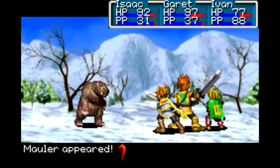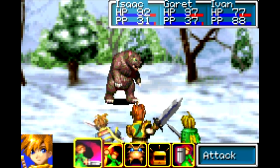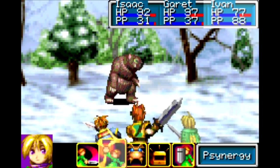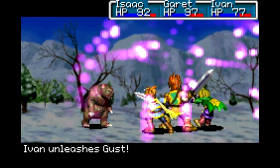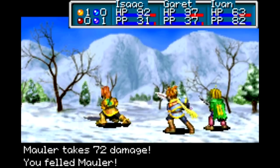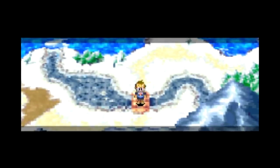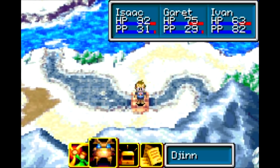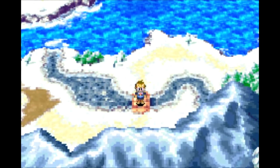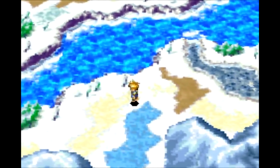Here we got another new enemy — Mauler. These guys are weak to Mars, but I don't need to exploit it with my synergy. That reminds me: a couple of you were saying that you can boost the power of your gen with summons — they boost your power of whatever element the summon is. But since I'm not going to be using that, I don't have access to it.